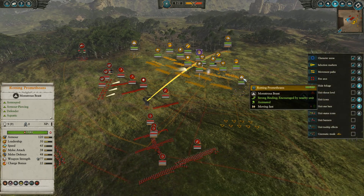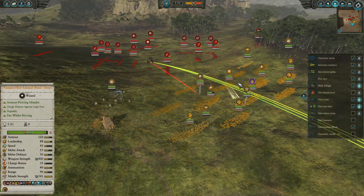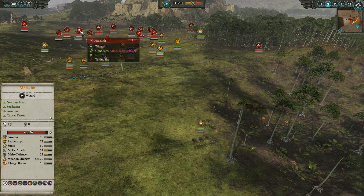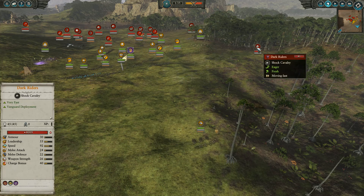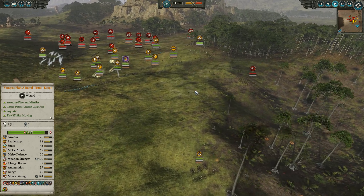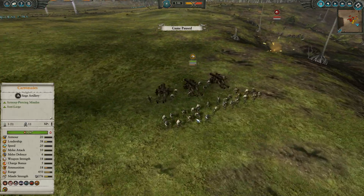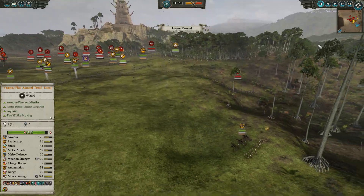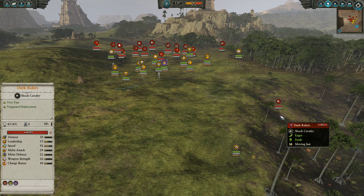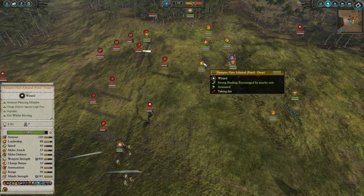I slowly bring my Rotting Prometheans over to engage a big chunk of infantry. One Promethean engages the Cold One Knights; the rest of my army starts firing across my opponent's ranks, especially targeting Malekith. I see the Dark Riders slipping by — there's no way to catch them, so the Carronade is pretty much lost. But I take manual control — you can tell because the Carronade turns much faster — and get off two shots before they finally reach it. Meanwhile Malekith, still at 45 unit models, is slowly getting peppered.